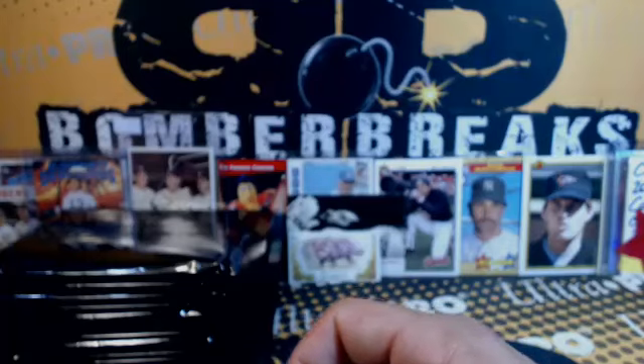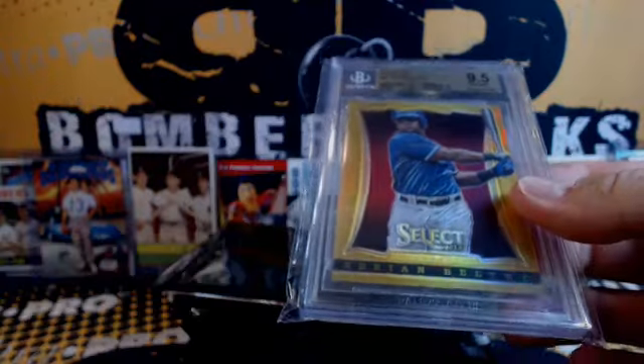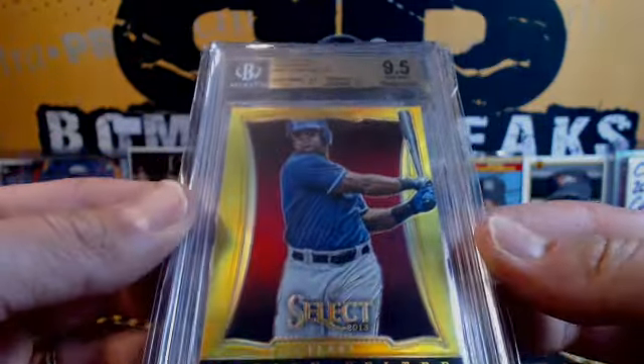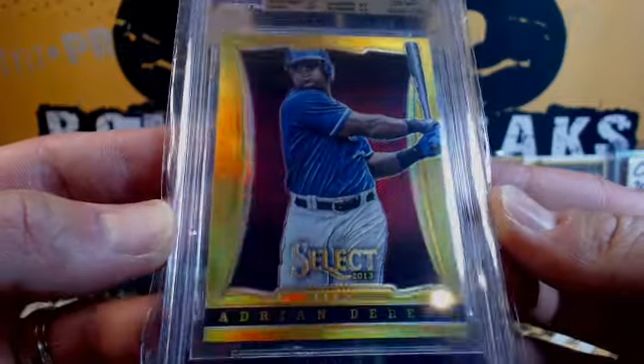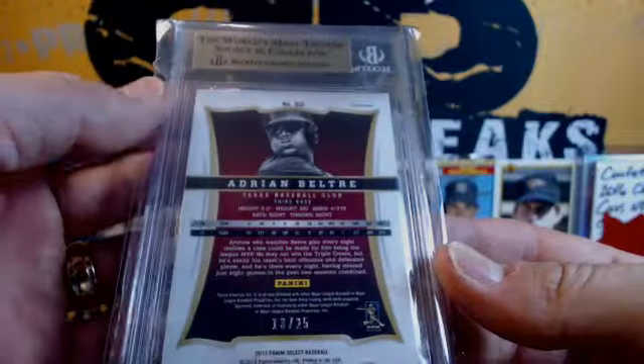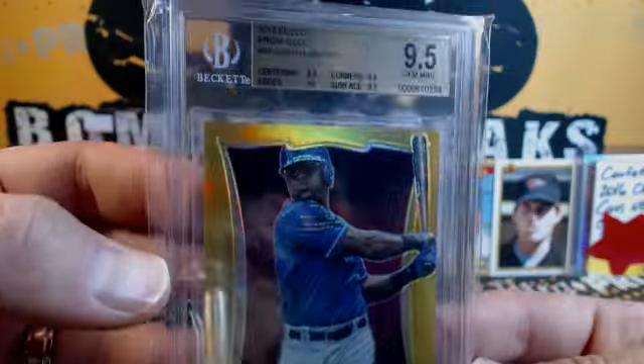Alright, first half down. Y'all ready for this? Here we go. May the boom be with you all. First one out — it looks like it's going to be a Gem Mint. It's an Adrian Beltre Prism Gold, 9.5 Gem Mint Card, Texas — Hotwire. Boom. First one out — it's gold, out of 25, on that Beltre. Going down as one of the best hitters in baseball.